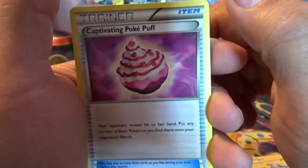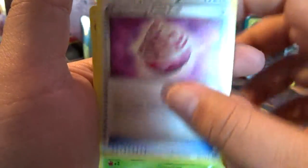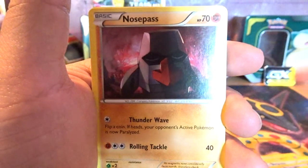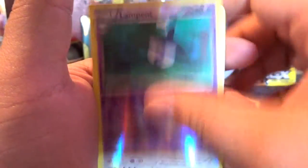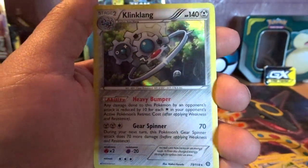We got Captivating, Cap Divining, Pokepuff, Kangaskhan Grow, Poke Ranger, Seedot, Nosepass, Litleo, Dino, Hoppip, Lombre, and a Holo Rare Klinklang.